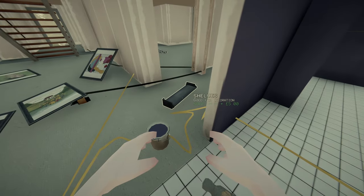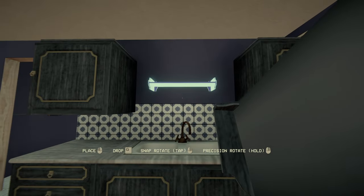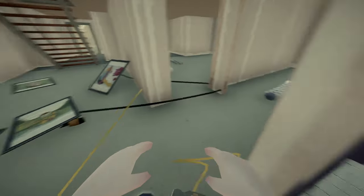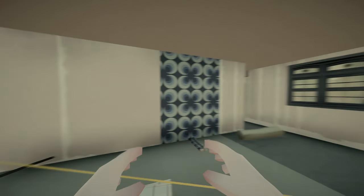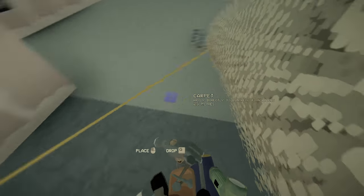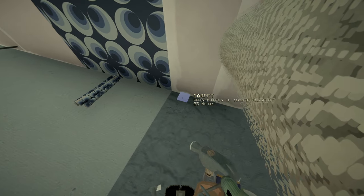I wanted a large one but only one shelf turned up so we'll have to order another one. I ordered some wallpaper because I thought we'd do a feature wall, and I ordered some more white carpet - but it looks like it's green again. I think we'll probably end up just doing wooden floor in here because I can't trust the carpet colors, but let's just try a little bit just to see.